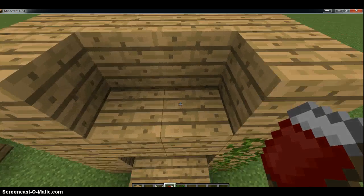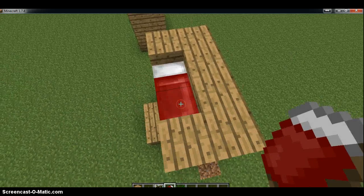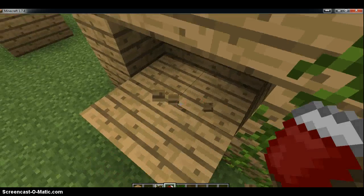Then you put redstone torches on your ends, then you get the vines and you just put it up — or ladders if you'd like, it doesn't matter. Then you put on the bed, and you just want to be up here when you do this so that you can get it on. You can make them opposite or the same if you'd like, but that doesn't matter.